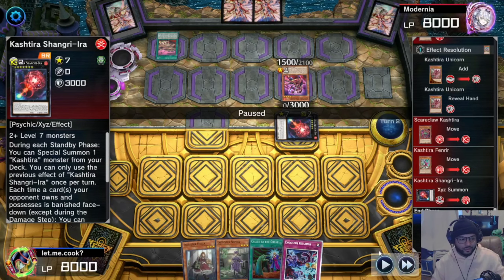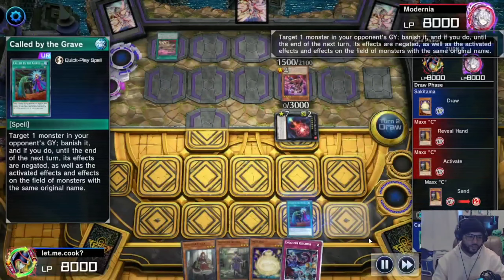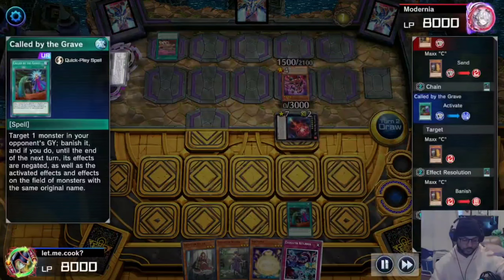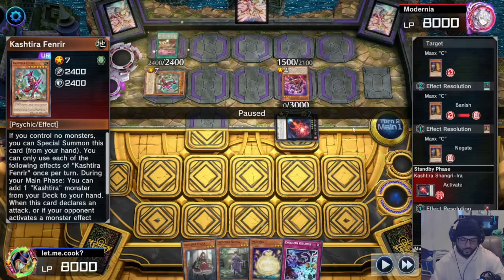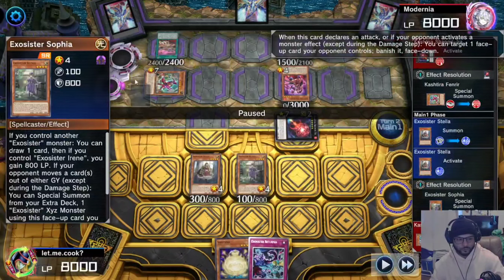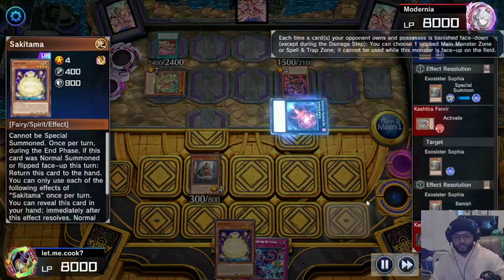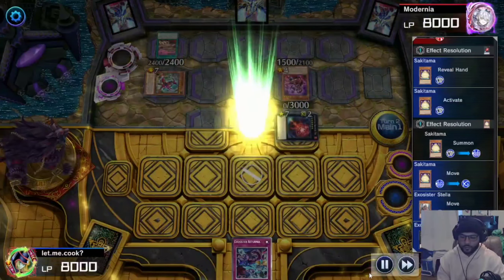They hit us with Maxi immediately but I got Called by the Grave — get it out of here. They activate Shangri to special summon the Familiar. I don't have an Ash Blossom to stop that. I normal summon Stella, activate Stella's effect to special summon Sofia — I started the combo this way specifically because we had Sakitama in hand; without it, it would have been game over right there. They get rid of Sofia activating Shangri's effect so I activate Sakitama, normal summon it.